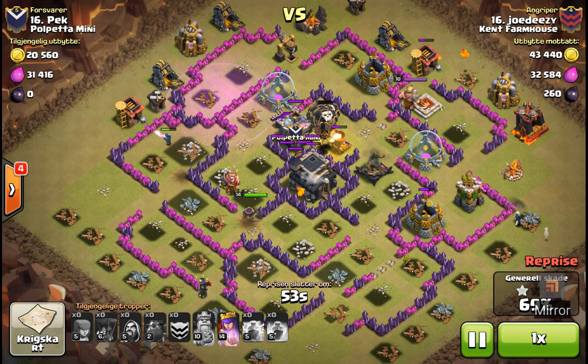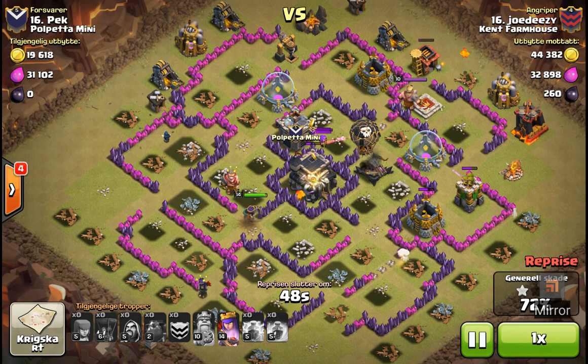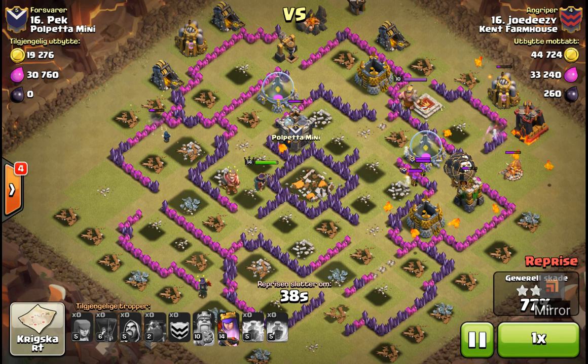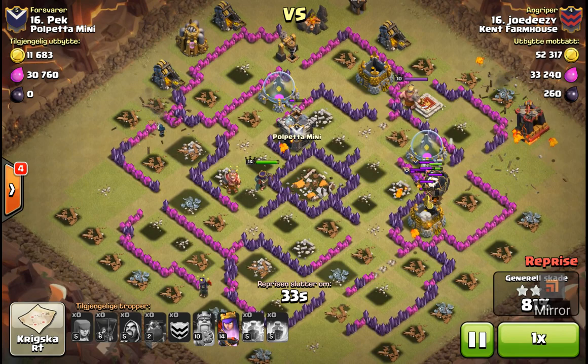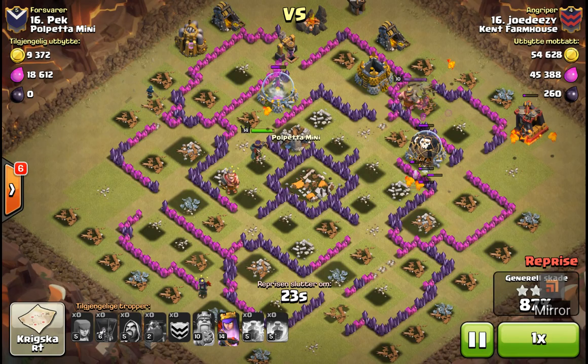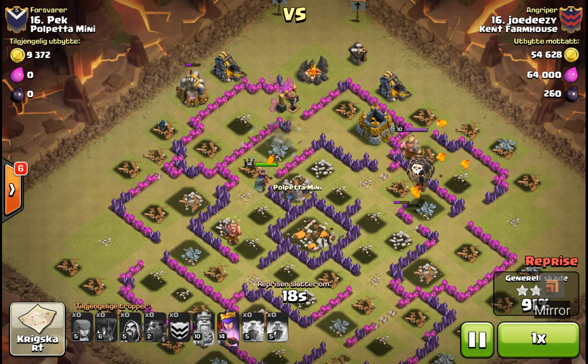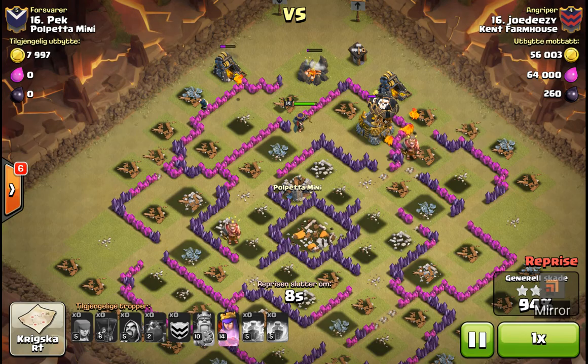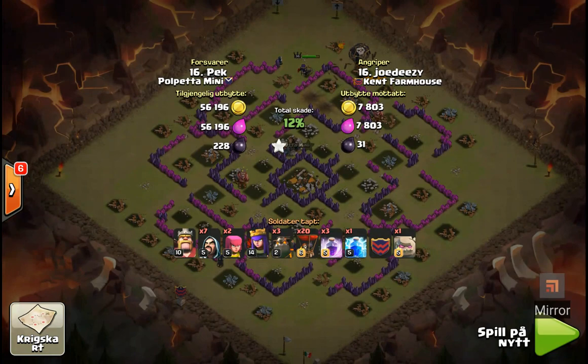So you can see the only defenses are that mortar and the x-bow, which is doing some work on his loons. There was the hound, and he's still got CC troops chasing after his hound. A bunch of archers — so maybe he missed a little bit with that lightning spell, but no matter. Loons and pups left, as well as his archer queen who's basically untouched. Oliver put the cleanup — that was a pretty darn good attack. Excellent, glad to have him in the clan. Let's see his second attack.